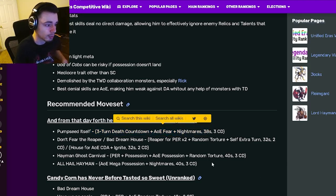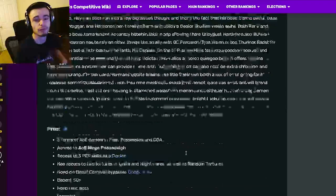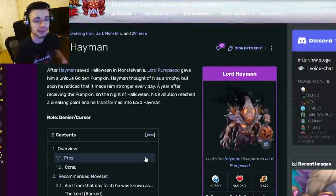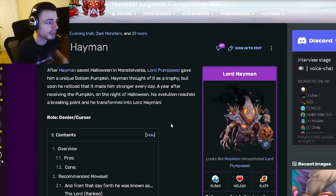That three-turn-to-death countdown with the fear is amazing — it can work really well as long as they're not immune to it. All of his denials are just really good, so this monster is definitely a great one to have — one of the best deniers in the game, if not the best. Definitely get him. Let me know what you guys think about him, and I'll see you in the next one. Like, share, and subscribe — goodbye!